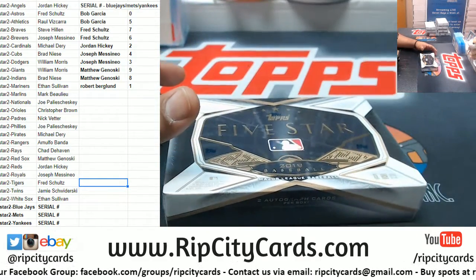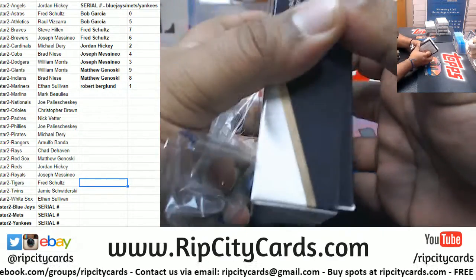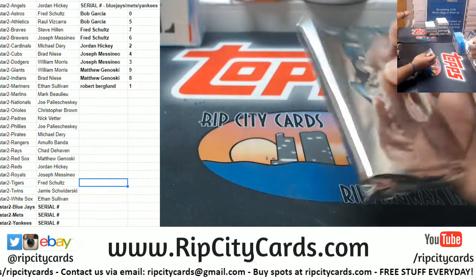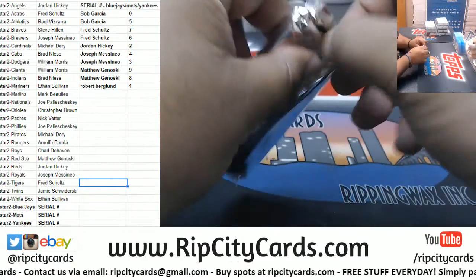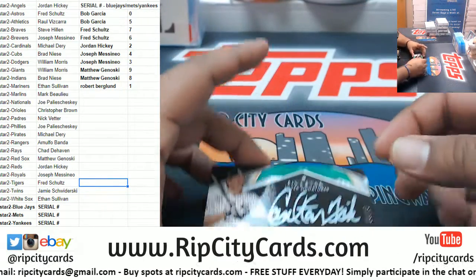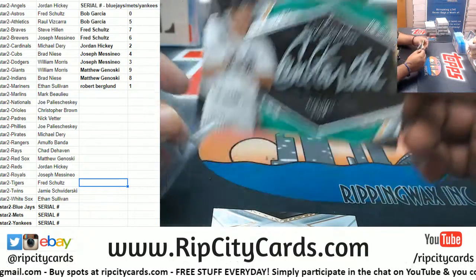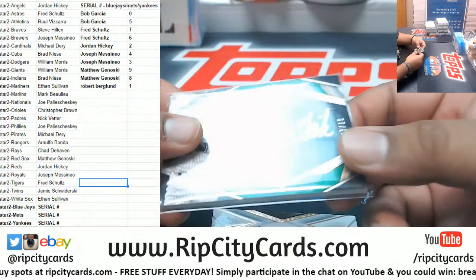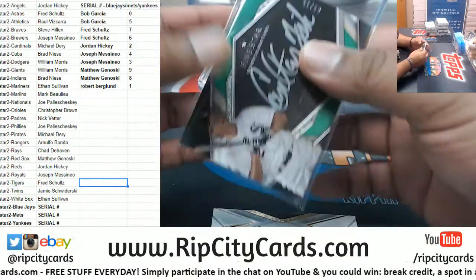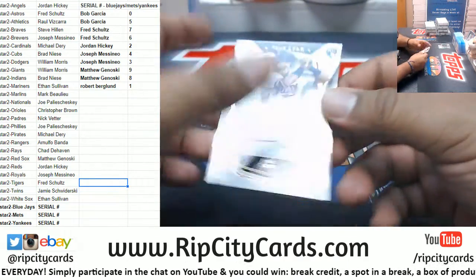I hear random noises from time to time, maybe I'm just losing it. Alright, good luck everybody. Well, here's one of the case hits — wow, both of the silvers so far have been for the White Sox. Carlton Fisk, three of fifteen, White Sox — there's a silver graph and a golden graph.